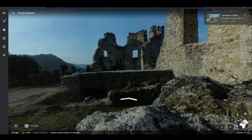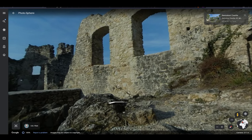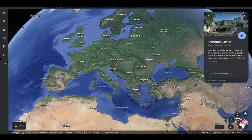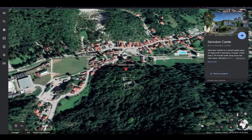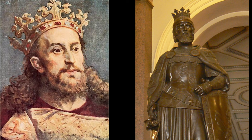Samobor castle is actually the old town of Samobor, and Samobor city was a market where all the locals were trading back in the day. The old town of Samobor — the castle — is located on hill Tepec at a height of 250 meters on the northwestern corner of the Sava Valley, just above the medieval market of Samobor, and it was built by supporters of Czech king Otokar between the years 1260 and 1264.